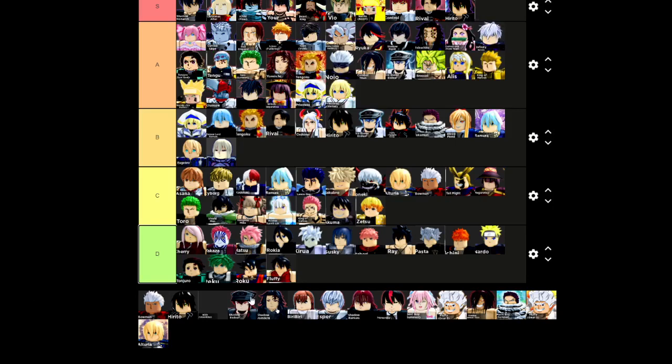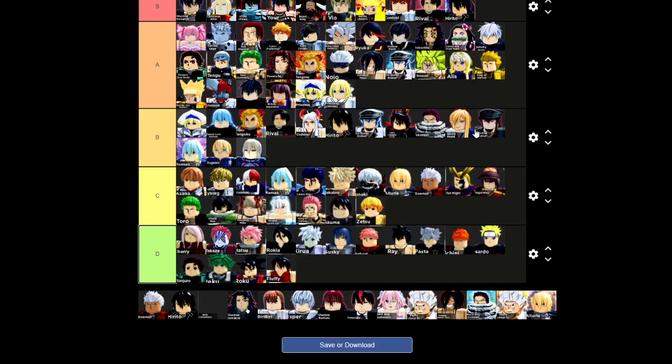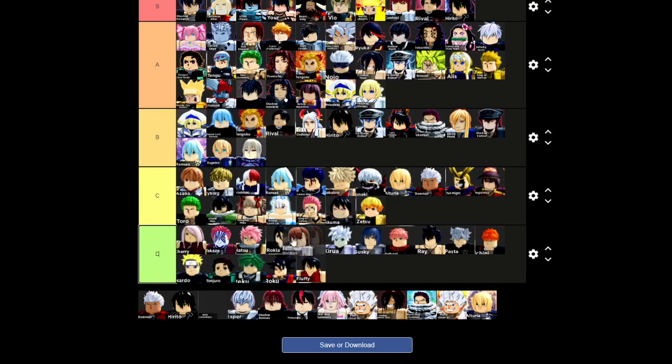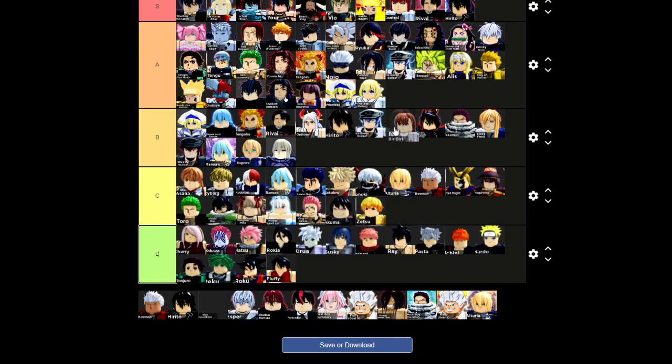Shadow S-Death is just S-Death but slower — just don't get her. Shadow Yorichi is going to be lower A tier. Misaka is definitely one of the very good gem characters you can get — she's pretty good in raids and in dimensions, just overall really good in terms of damage output, though nothing spectacular in the moveset.